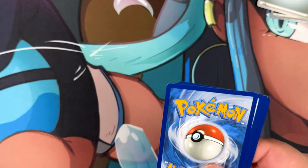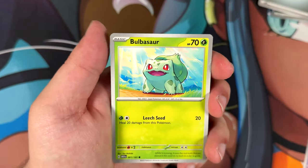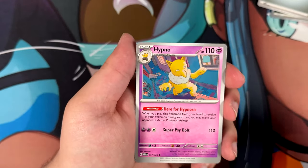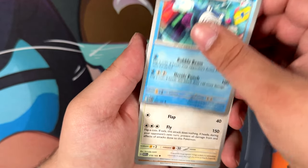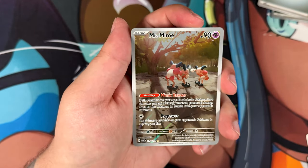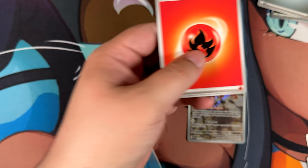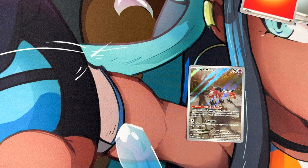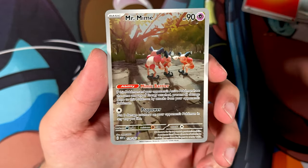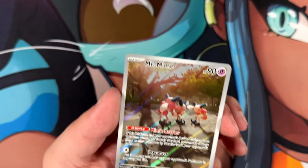I should put the code cards aside so I won't accidentally show them. Bulbasaur, Slowpoke, Growlithe, Hypno, Poliwrath, Pidgeot, Diglett, Mr. Mime - very nice - and a Mewtwo. Well, we got at least one pull. It's just a Mr. Mime, but it's better than walking away empty-handed. That seems to be on par for 151 - just one pull and that's it.